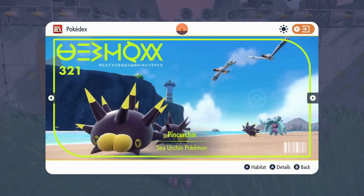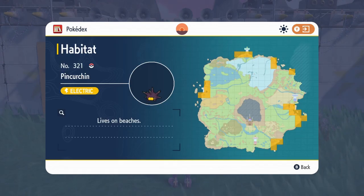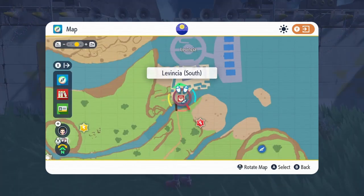First thing you need to do is catch a Pincurchin Pokemon. These little guys can be found on the beaches all throughout Paldea. They're really easy to find. Just pick a beach, go catch one, and you're ready to go.